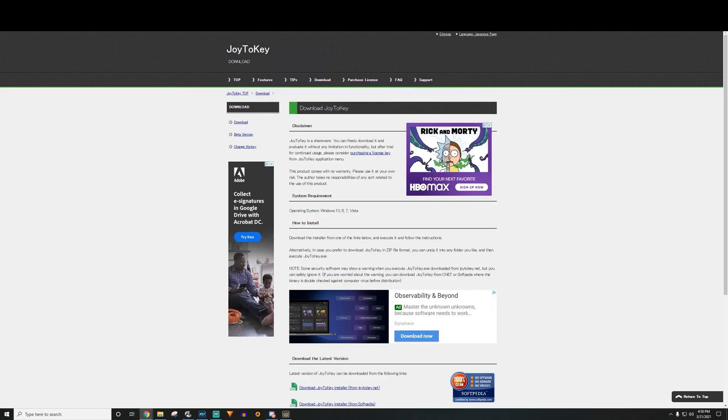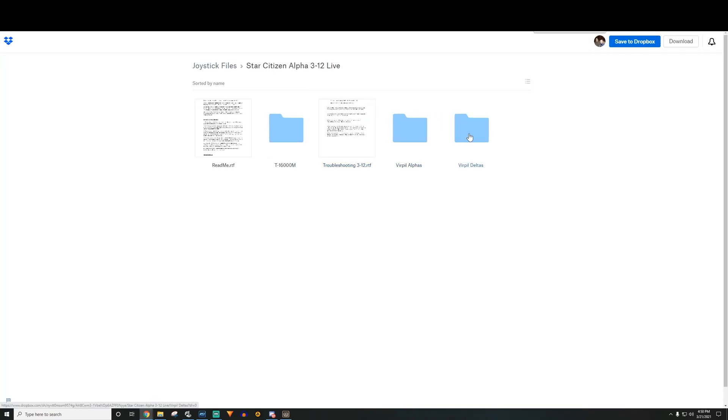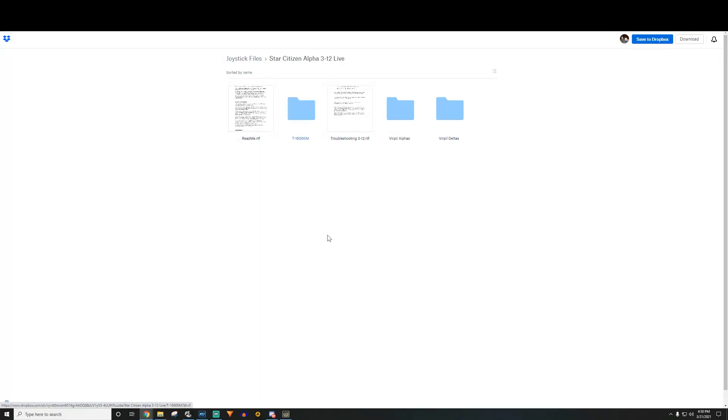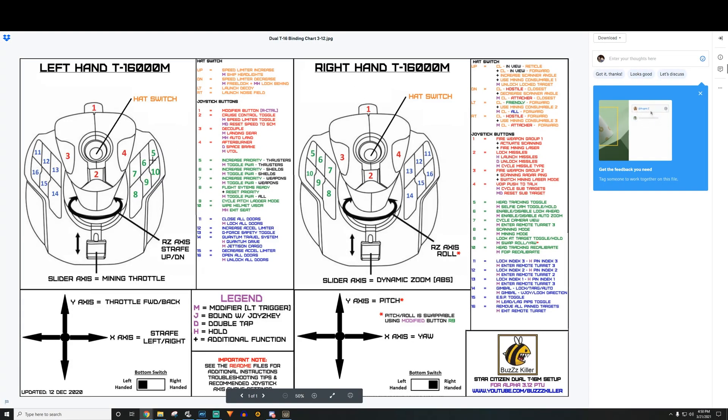Go ahead and download Joy to Key and install it. Then download his latest binding file for your setup, find your Star Citizen Live user controls mappings folder, and place the exported XML into that folder. In the T16000M Dropbox folder you have a troubleshooting chart, the binding chart, Joy to Key files, and exported bindings. I have his binding chart here — you can print it out to see what all the buttons do.